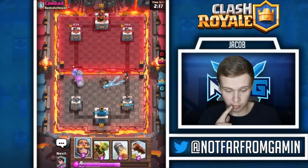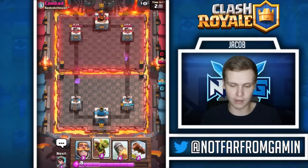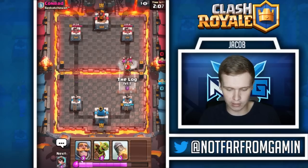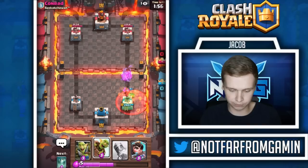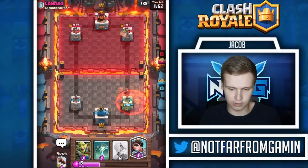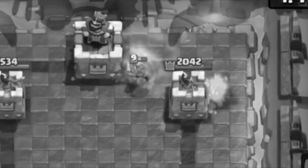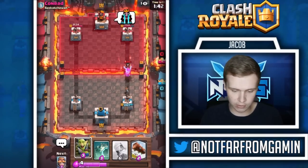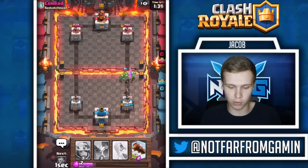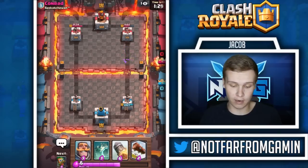That goblin gang placement was bad, but the bowler is going to get distracted on one skeleton. We defended that without a bowler throw onto the tower. Let's log this back, dark goblin all that stuff - he definitely just went overboard right there. The tornado - how big of a fool move was that? He has like no elixir now. Let's go ahead and use the goblin gang - he's probably going to have to defend with the bowler or night witch. Looks like we're going to get this tower down to about 1500.